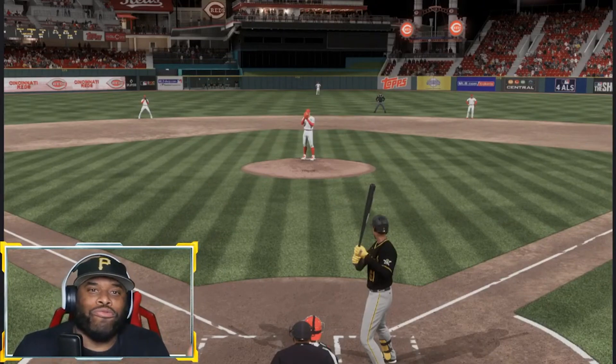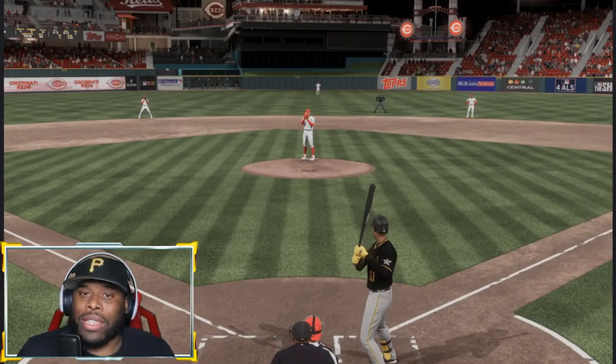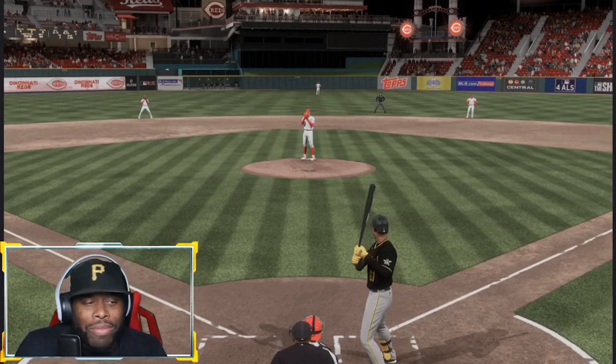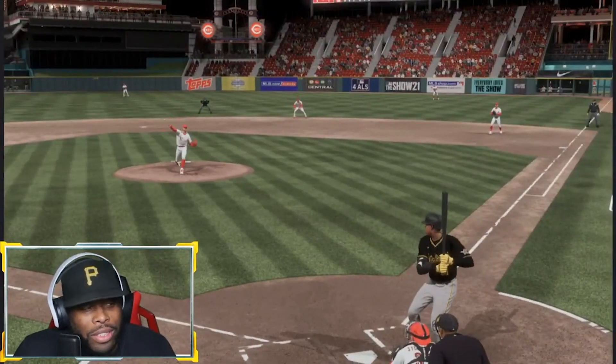EA Sports — if you don't want to allow the game to be full-blown physics in a football sense, then you've got to allow multiple outcomes based off of animations, or at least allow the animations to be augmented. But what are we talking about here? I'm going to show you — look at what happens on this play. This is what I'm talking about.